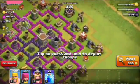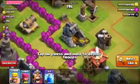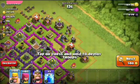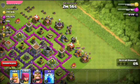Let's attack this base. You can see there is gold in the bottom of the mines, which means the mines have gold in them. We can attack and take gold from the mines and also the collectors, so that's good for the Barbarians and Archers.